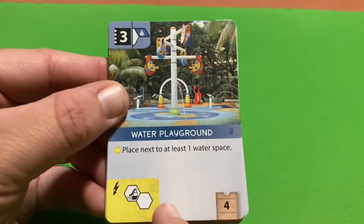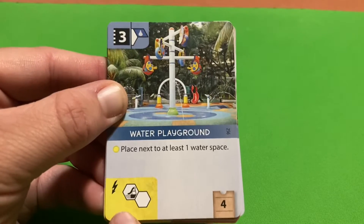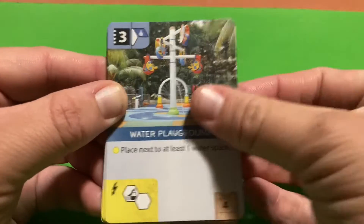The Water Playground must be placed next to a water space. Placing it gives you an instant four appeal.